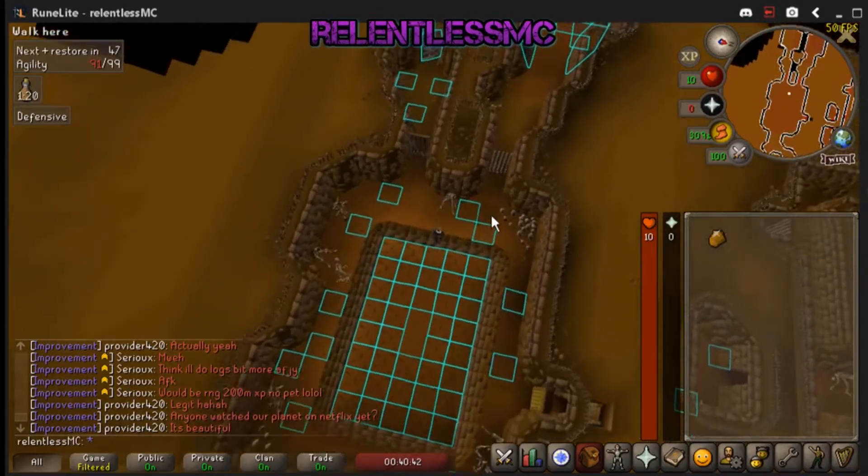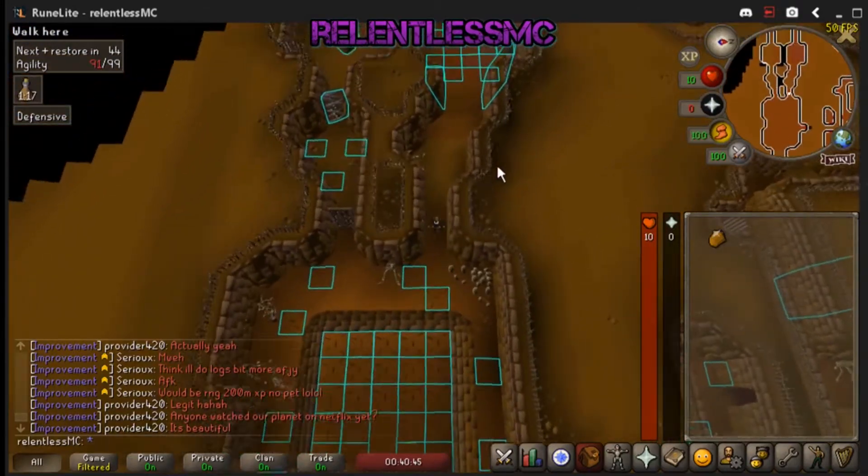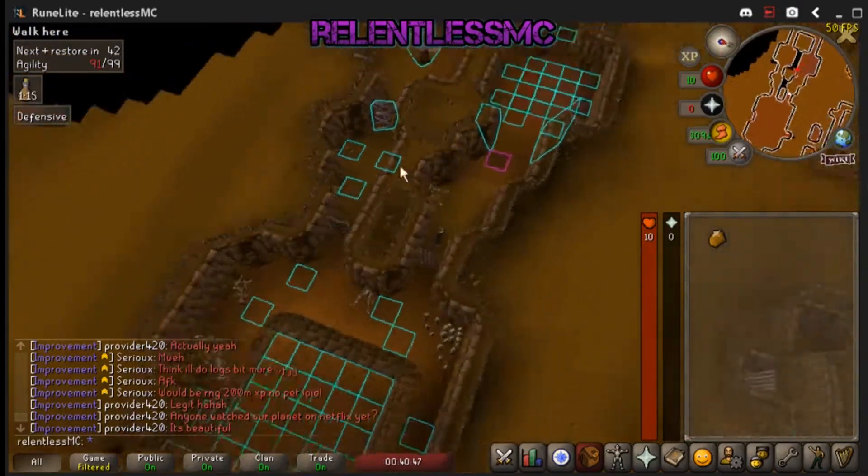So what I do, as you can see here, I run through three, I walk a space, and I run through three. And that's basically all you need to know to get through this.